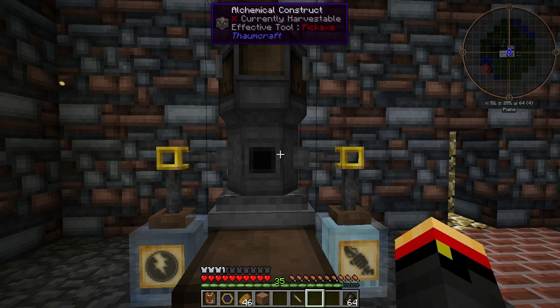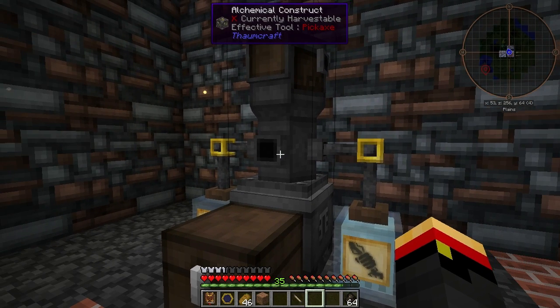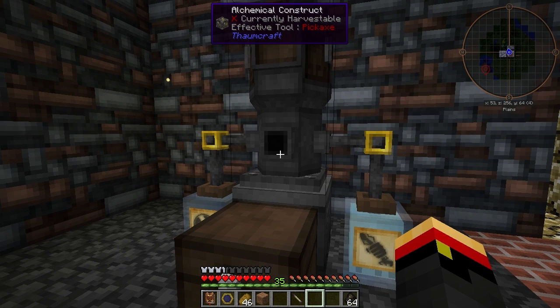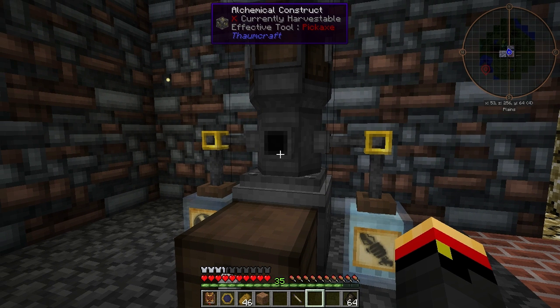Some advanced Essentia tubes can help you in making more compact builds. The Thaumonomicon does say you can place an inventory directly into the front of the output slot and it will put items right in there. So I could have simply placed a chest here, but I don't like the way that looks, so I didn't do that.